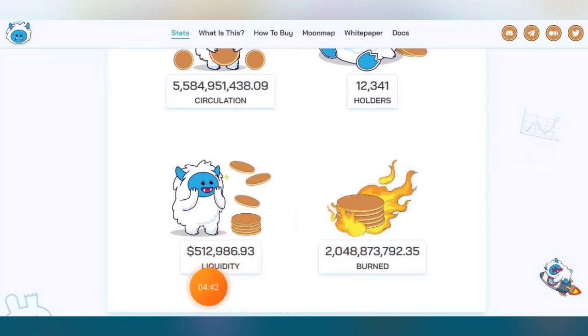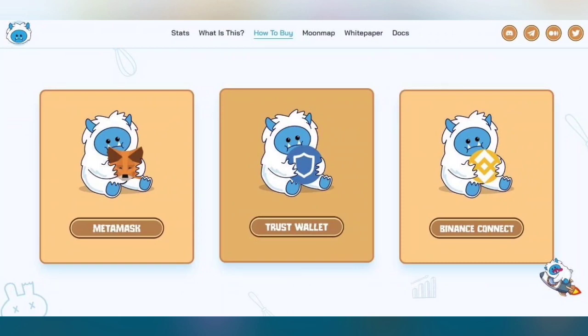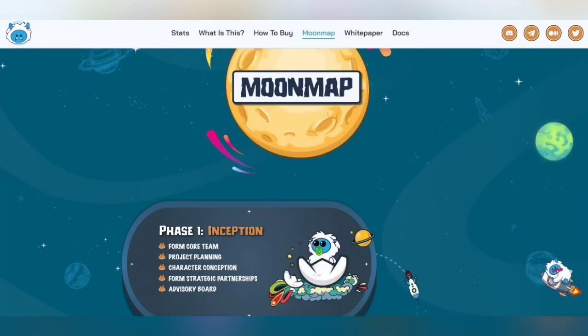The liquidity is 900,512 thousand dollars and 986. Their burned supply is already in the billions. You can choose from three wallets: MetaMask, Trust Wallet, and Binance Smart Connect — I suggest using MetaMask as it is more convenient.